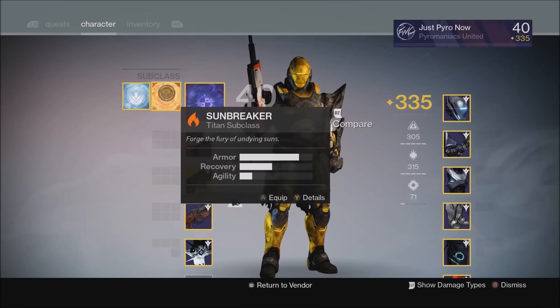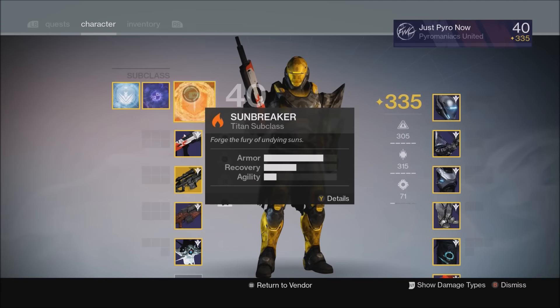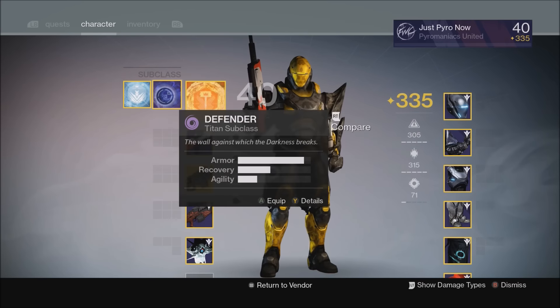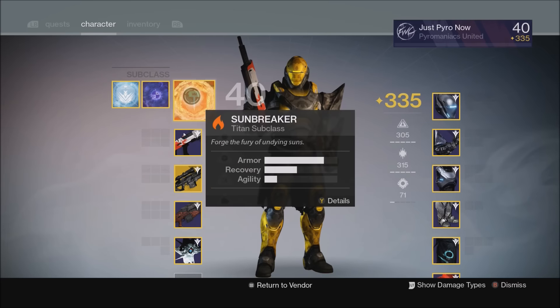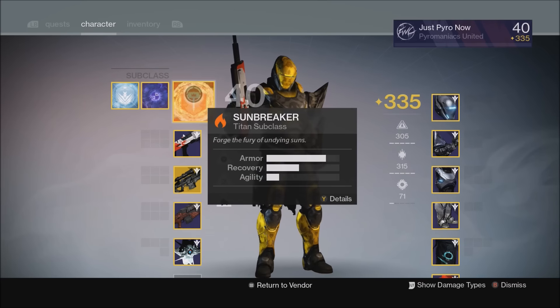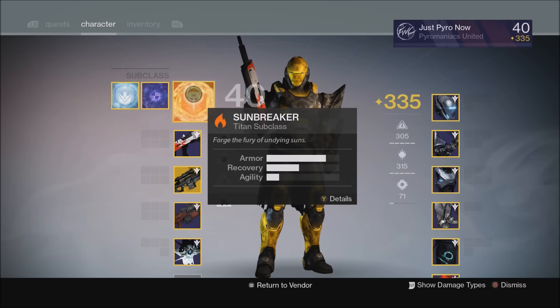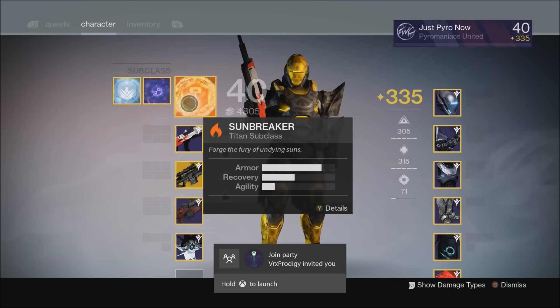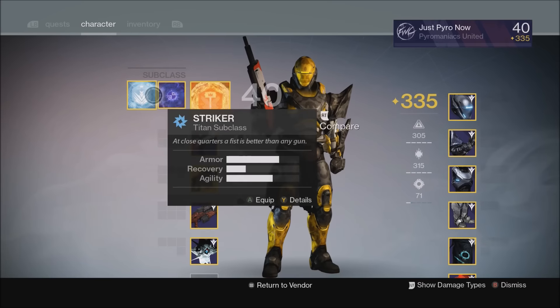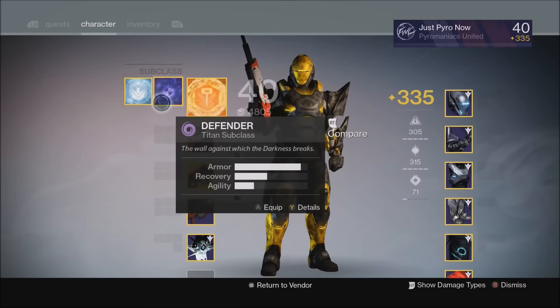Now moving on to the Sunbreaker class. As I said at the beginning, if it's something like Solar Burn on a Nightfall I might use this, but chances are I'm probably still going to use Ward of Dawn depending on who I'm playing with. If I'm playing with a solid team I'll switch over to Sunbreaker for Solar Burn. But I mainly only use Sunbreaker in Challenge of Elders, regular heroic strikes, legacy strikes, and patrol just because it's fun. For any serious in-game activities I'm sticking with Defender.